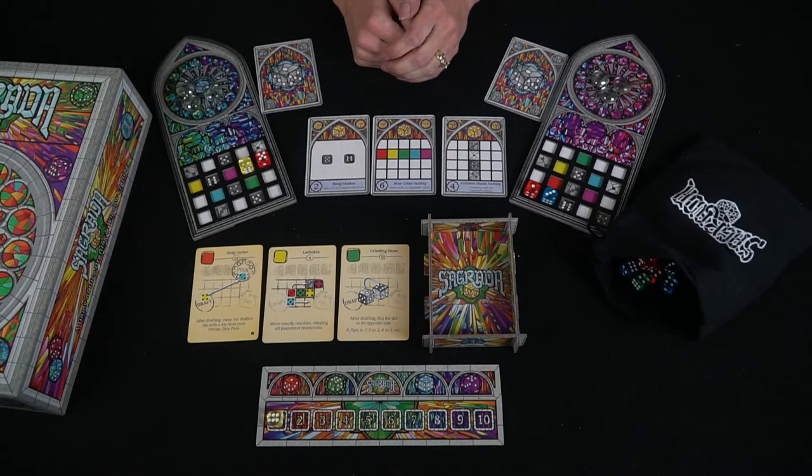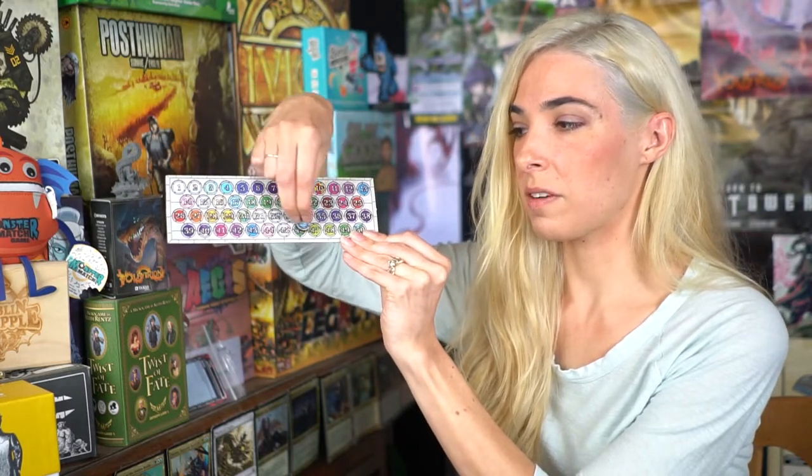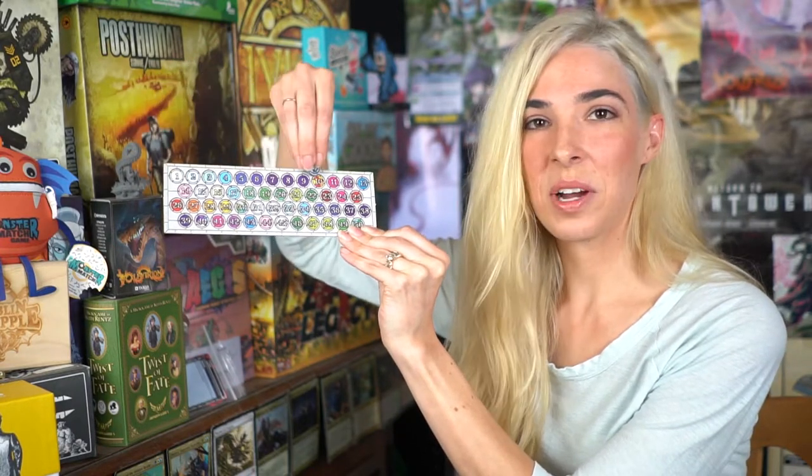Just to note: as you are drafting your dice, the turn order goes with the first player going first, all the way around to the last player. The last player picks two dice and then the turn order goes back around to the first player. So the first player gets that first die pick but also has to choose from only two dice at the end of the round. At the end of the game for score tracking, you use the score tracker — just place your colored die marker on whatever score you get. If you get higher than 50 you flip it over and keep going.